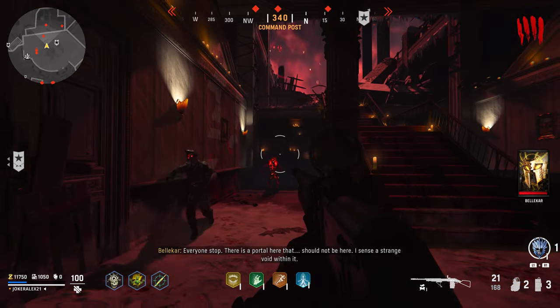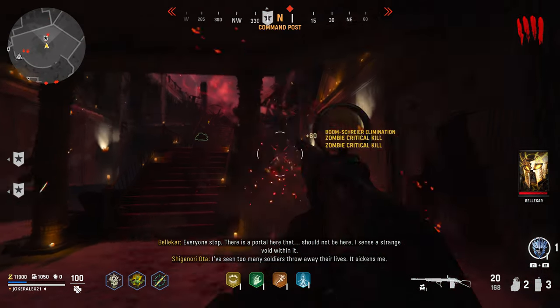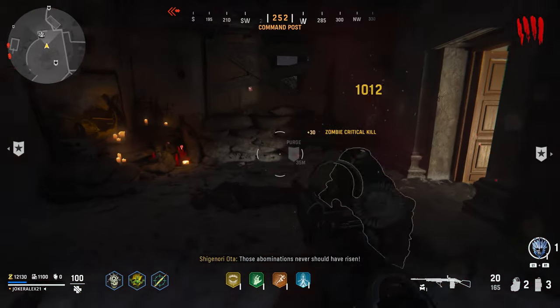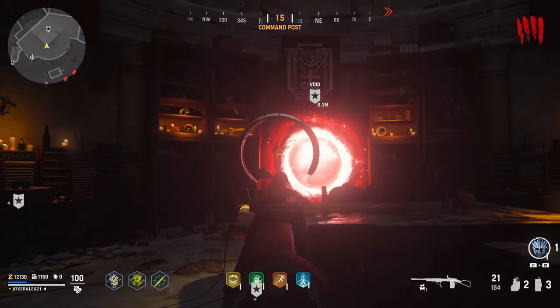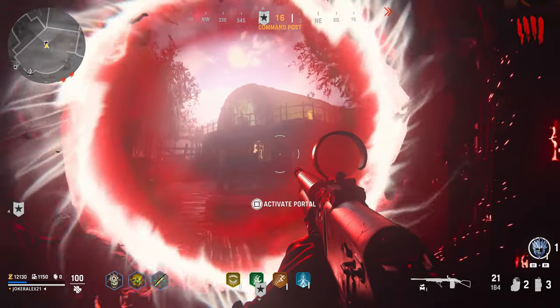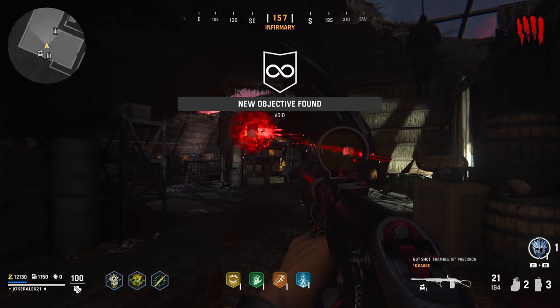As soon as you enter Von List's office you will then get some quotes about a brand new portal that has spawned into his office from Bellica. Make your way into Von List's office and interact with the portal there — this will take you to the round-based version of Shino Numa. Once you arrive here you will see a page from the Tome of Rituals that is surrounded by an Orbi glow to it.